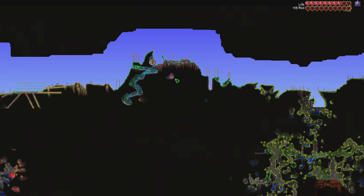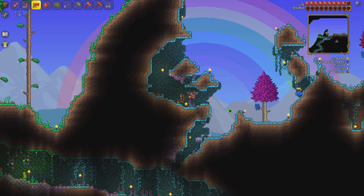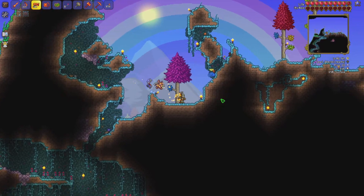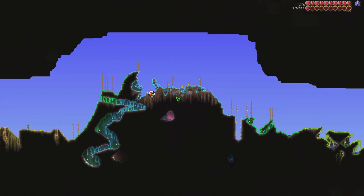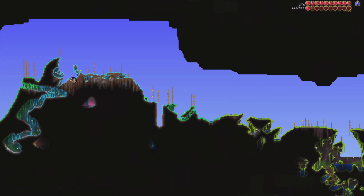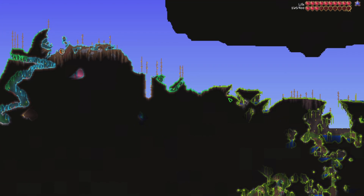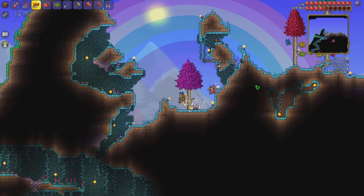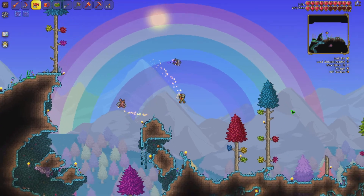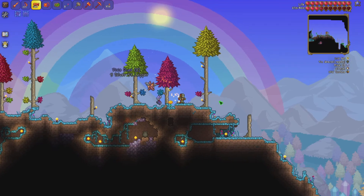I take it back. That's what you get for having a small world I guess. I might have to extend the Hallow once I get the Steampunker so I can get the Clentaminator — I might have to extend it all the way down to the desert and to the jungle just so I've got more area that's below ground. Either that or I just completely destroy this entire mountain. We'll see, I guess. I'm going to turn the spawns back up.